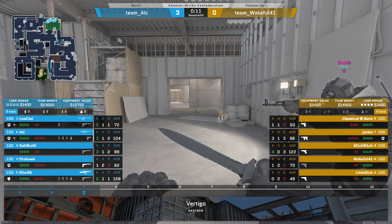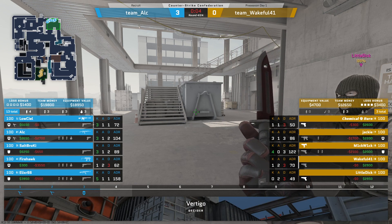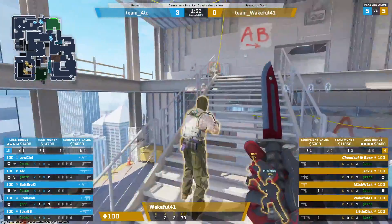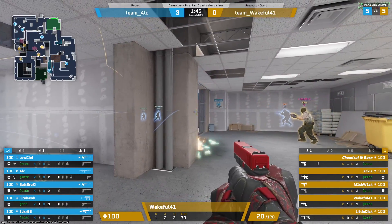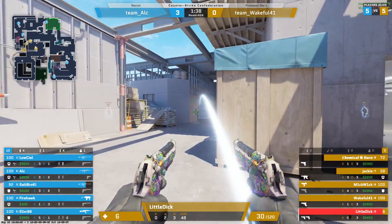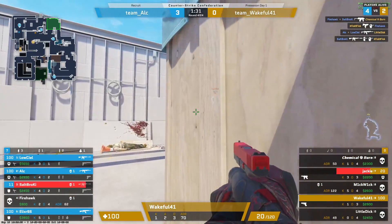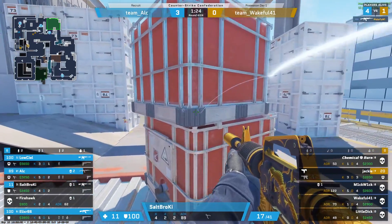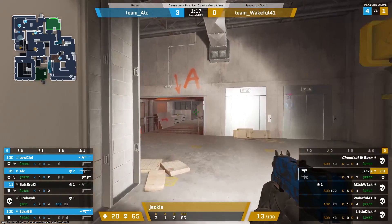Did 50 damage but just couldn't quite get it — understandable. Looks like they're doing a half buy: one SMG, a tech nine, P250, dualies. Maybe another rush somewhere. They'll take a look — oh, six HP off of that nade. Chemical burn going to be the first to fall, that's three more going down on the B site. Brokie holding firm, alc as well with two in the round, and jackie left alone — kind of falling flat on this T side so far.